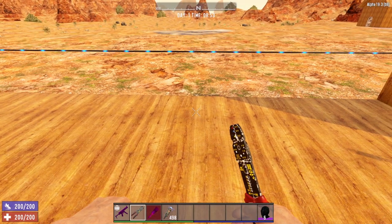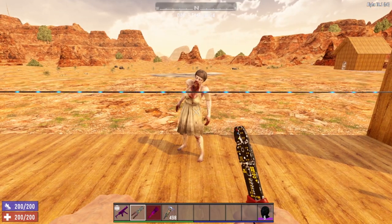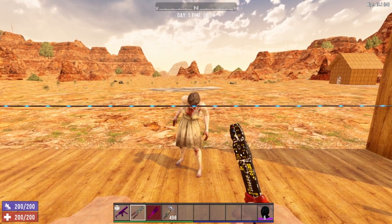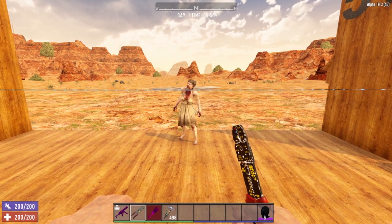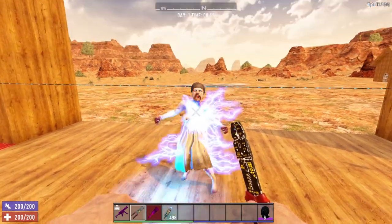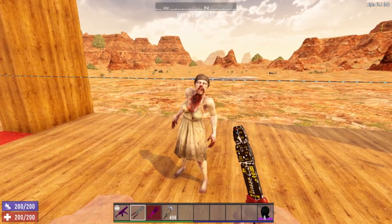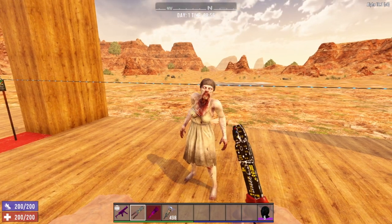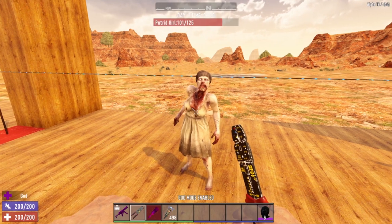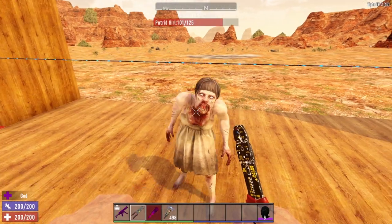We're going to bring in a zombie and demonstrate how this works — our good friend zombie Arlene, who is always willing to help. Let's turn her AI back on and get her to walk through that electric fence. As soon as she comes in contact with the electric fence she gets electrocuted and pretty much stops moving. That's one of the great things about the electric fence — they really slow down the zombies. Also, that electric fence did 24 points of damage to zombie Arlene.